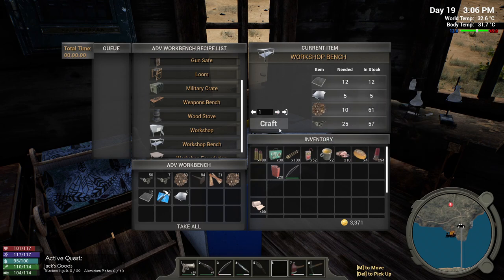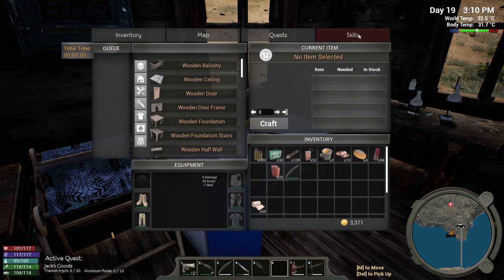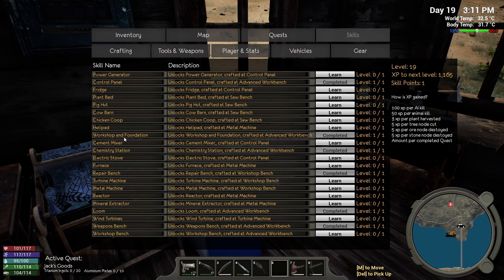That that that that that — workshop bench. Skill not unlocked. Workshop bench — huh? Workshop and foundation unlocks workshop and foundation. So where is... unlocks workshop bench. I'm gonna have to go get another point so that we can unlock the generator. Okay, well it's slowly getting there, one by one.